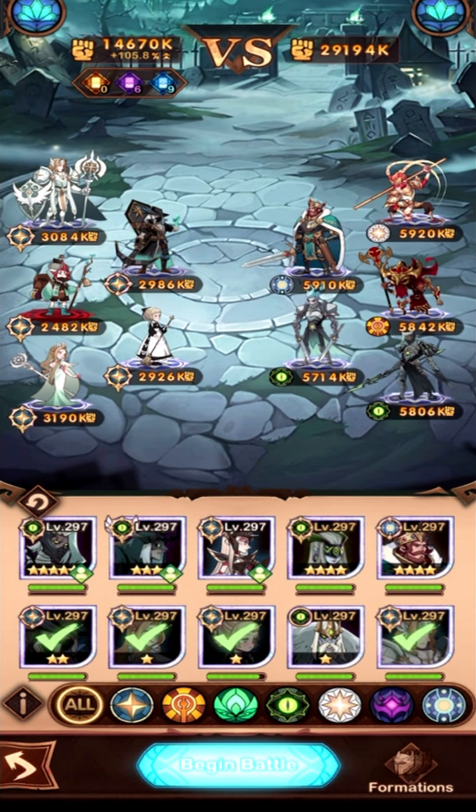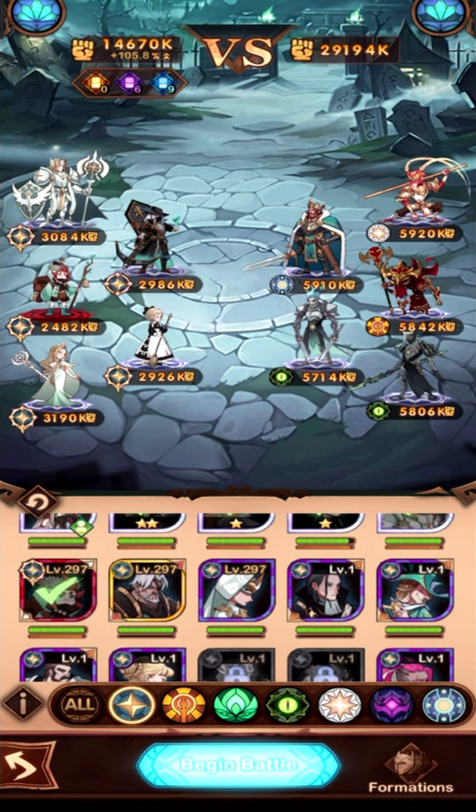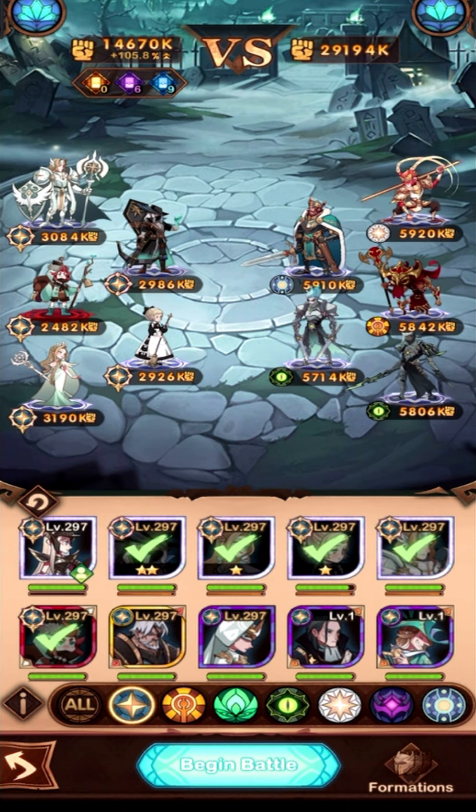Number one tip is to top off your energy. If we take a look at the energy bars, as you can see the team we're using all have their energy bars maxed out. It's also important to make sure that your DPS is lined up with the group that you believe you can knock out as fast as possible.